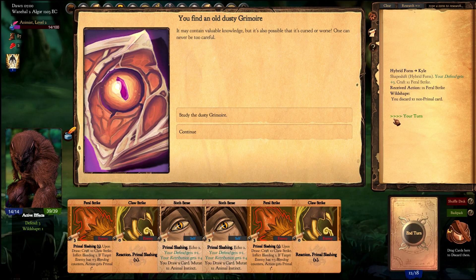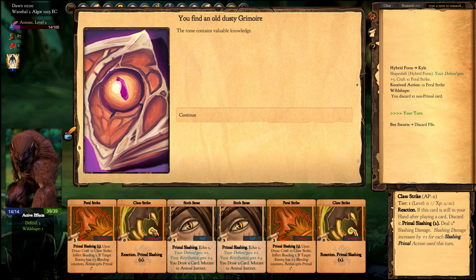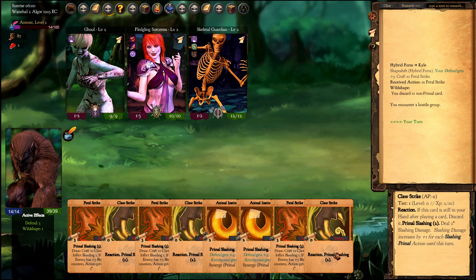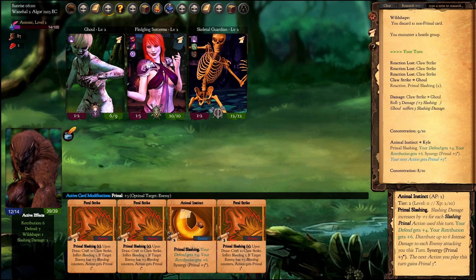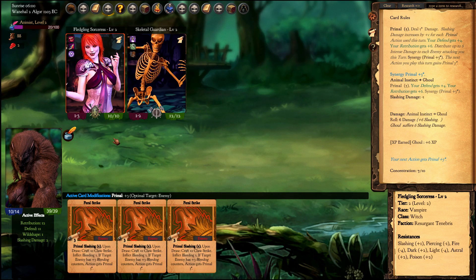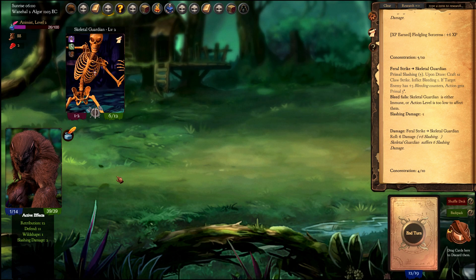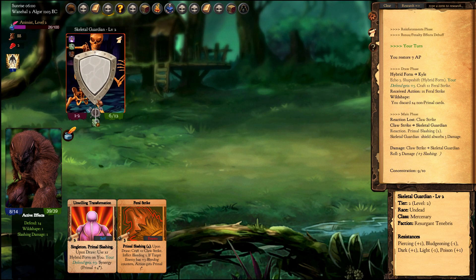Remember that while transformed you discard any non-primal card you draw. You can of course remove the Unwilling Transformation, but let's see what happens with our primal slashing cards. I play Close Strike and all my primal cards got plus one. Playing Animal Link Secret gives a synergy making it primal slashing 5. All cards now get a boost — it also has the synergy of primal slashing 8. You can basically clean up the entire table using the primal fury of the Lycanthrope.